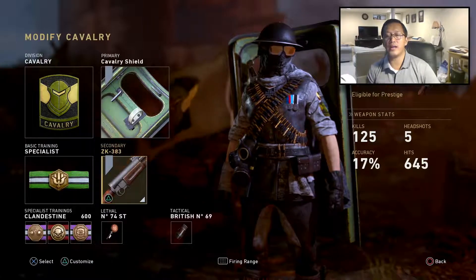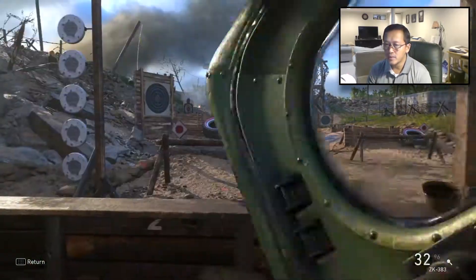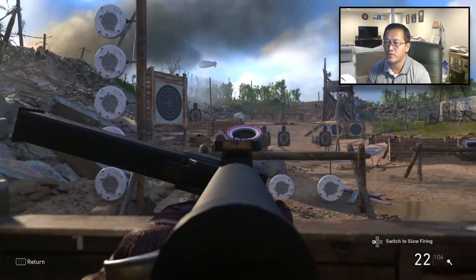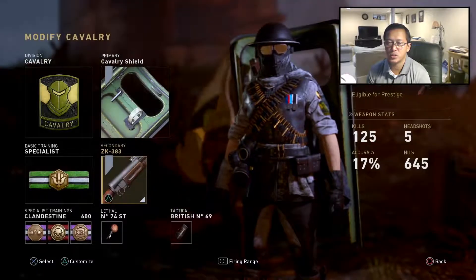The second reward that you get is the SMG ZK 383, which is pretty cool. You can see right there it has two modes of firing — slow firing and fast firing — so it's kind of like an SMG assault rifle hybrid almost.